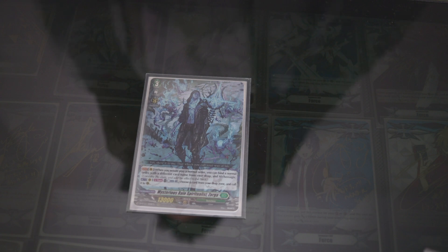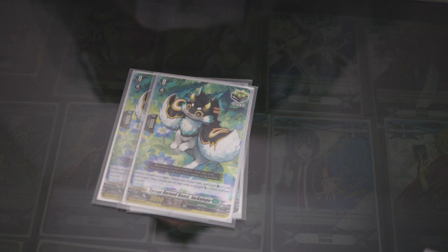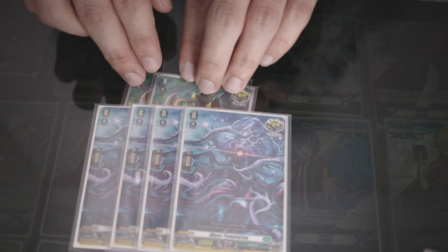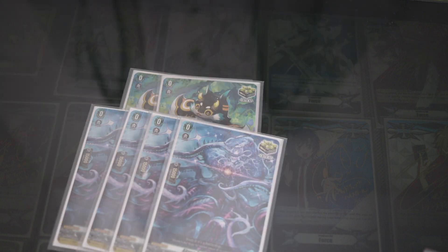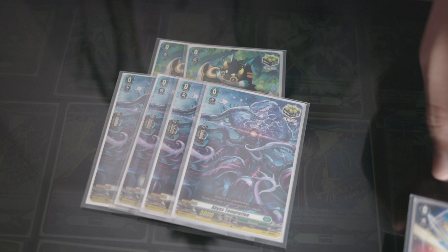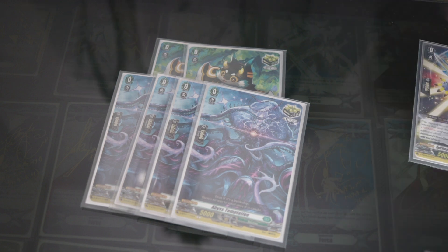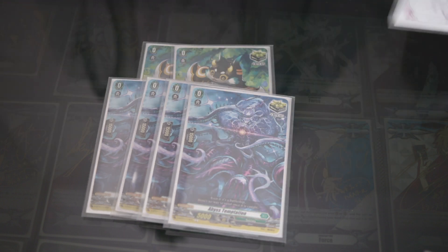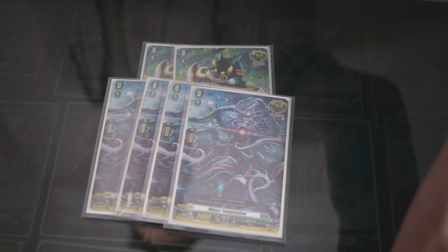Now, this deck really needs crits. So I'm running 2 from the Trial Deck and 4 from the box — 6 crits. It's great with me. So if anyone does PG my Vanguard, I'll just give it to the rear guard. And if I do pull off a miracle trigger, they'll all be going for 100 mil with 2 damage.